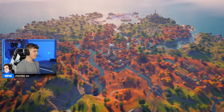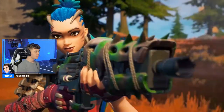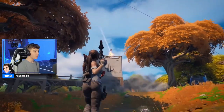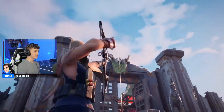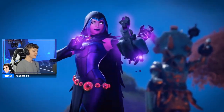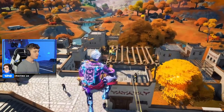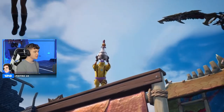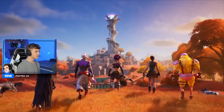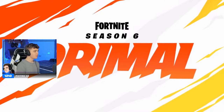Oh my god, the Season 6 battle pass trailer - here we go, look at the map! Wolves, new shotgun, new bow, look at there's a new truck, look at this location. Yes! The Jonesy skin, oh my god, look at all these locations, that glider looks sick. That skin is so good, look at the map - this doesn't even look like Fortnite! Chickens - you can grab onto them and fly!